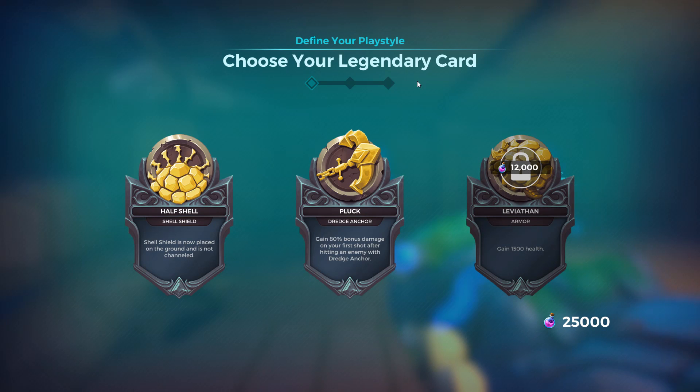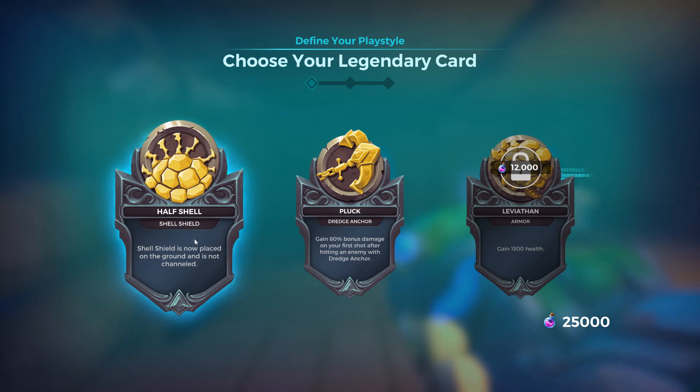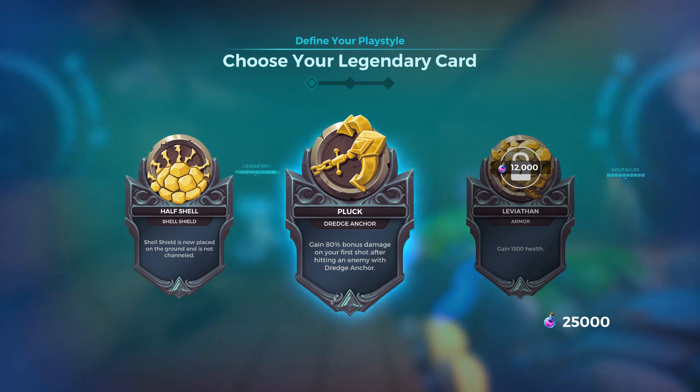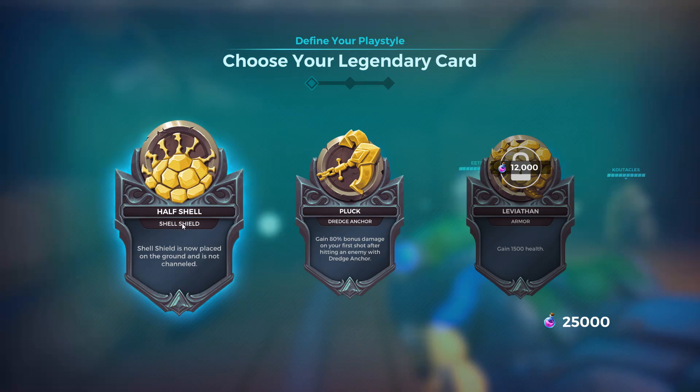Hey, what's up everyone, BubbleKings here, welcome back to Small Paladins. Today we're going to be playing McCobble with a half-shell build. Most people usually go with Pluck for the bonus damage — it's a really, really good legendary — but I want to try the half-shell legendary.